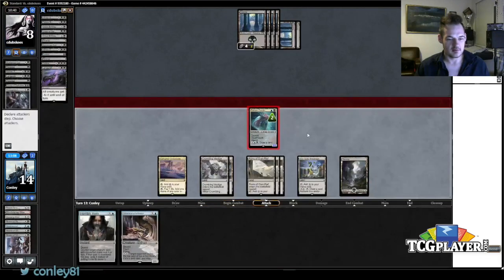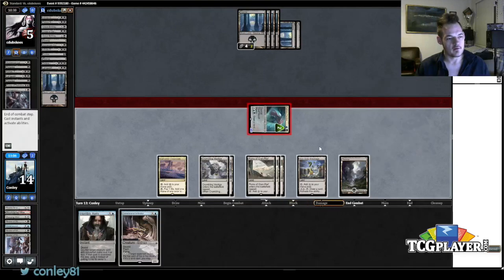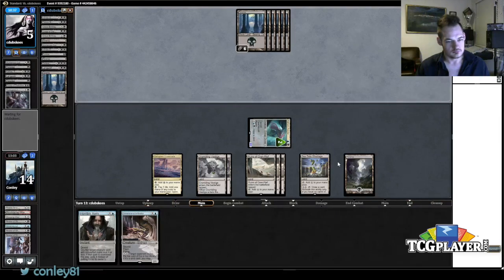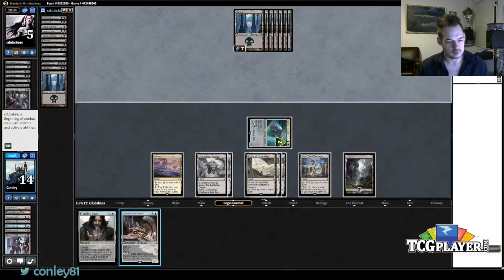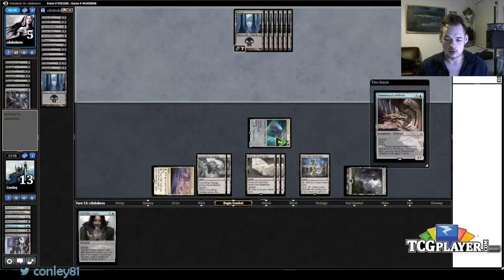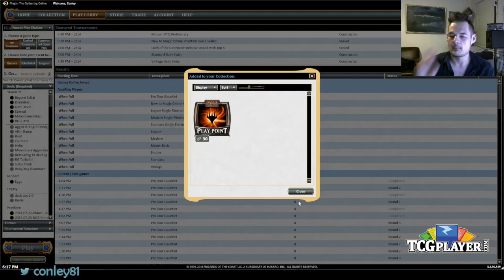We're doing it. Eat a swamp. I'd like to cast a 5/4 flyer. Alright, we have round one! It was a little bit more of a grind than I would have hoped, but Ruins of Oran-Rief pulling through as always. We'll be back for round two — Conley Woods, TCGPlayer, playing some Dimir Eldrazi. See you shortly.